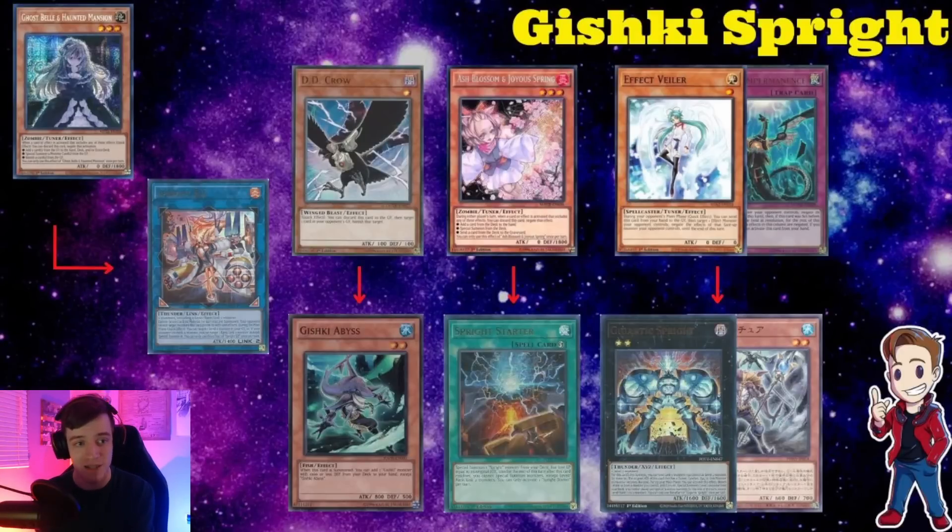The first deck I'm going to cover today is Gishki Sprite. This deck was really popular in the OCG. Now Tri-Brigade Sprite is clearly the best deck out of the Sprite variants — Tearlaments is still the best deck overall — but Tri-Sprite is the second best at the moment. In the TCG, I think Tri-Brigade Sprite and Gishki Sprite are really going to fall flat, and we'll see a lot of Pure Sprite or Bestial Sprite being very solid.